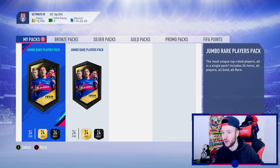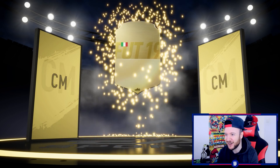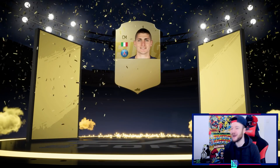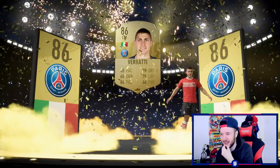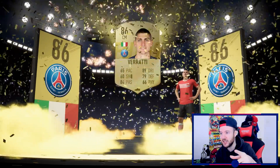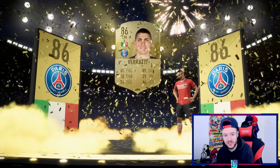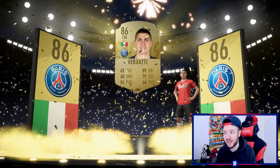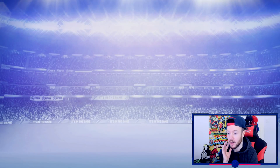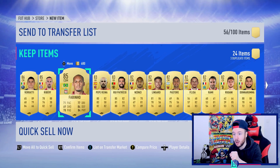First 100k pack — show me that walkout. Come on Italian — Verratti! That's alright, that's alright. 86 Verratti, and I've actually seen this card is going to be a Halloween Scream so he could be taken out of packs and put in packs as the Scream card. I won't rush out and sell him, you might not even need a Verratti for the SBC. I don't know how the promo is going to run but it looks amazing — he'll be stored in the club as an investment.